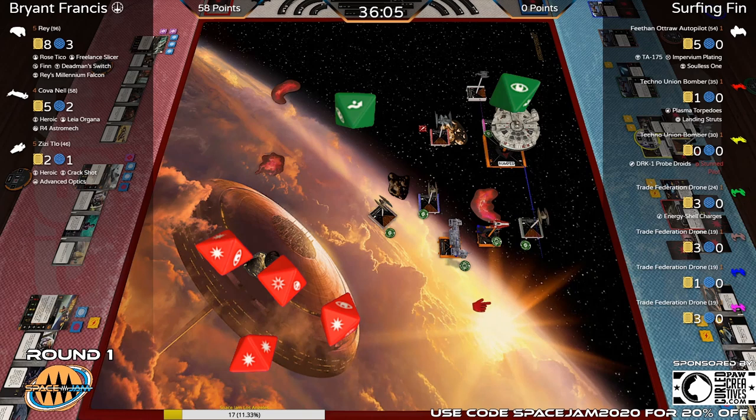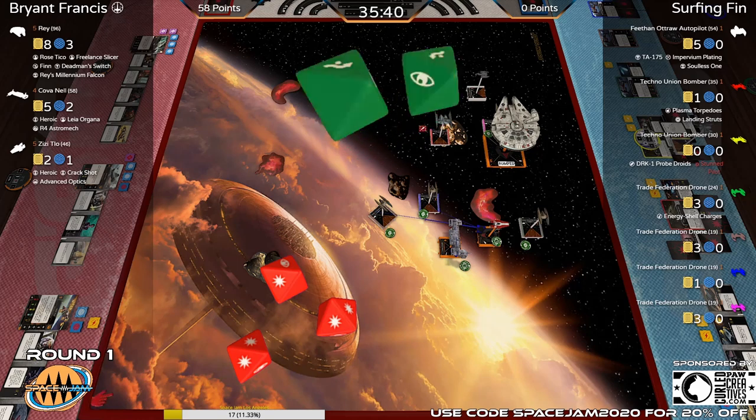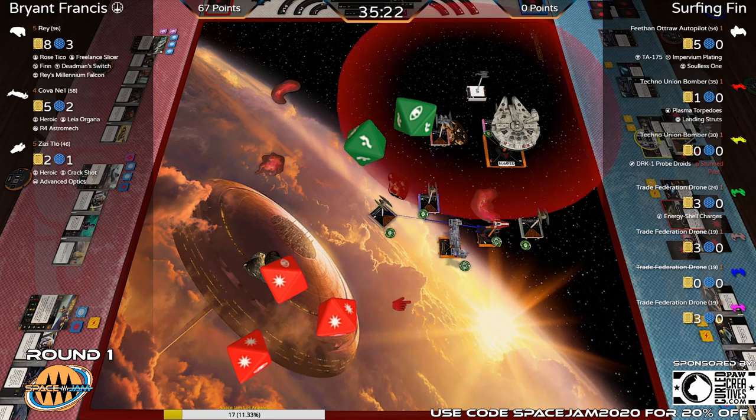Rey takes a target lock, adds a blank with Finn, then spends the force — three hits and a crit using Rey's ability. Soulless One will be active; he checks the arc and can re-roll. No dice. So Feethan takes two shields and a crit — Impervium Plating might be able to save him here. Ship crit — no fuel leak, Impervium Plating kicks in. Usually we see that on high-priority Belbulabs like Grievous, but he opted the points into it, and it always has a chance to save you damage.